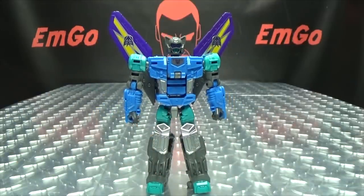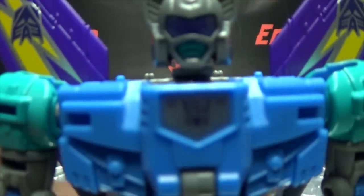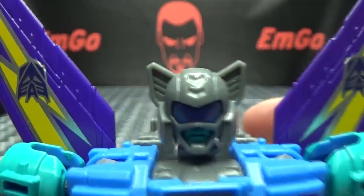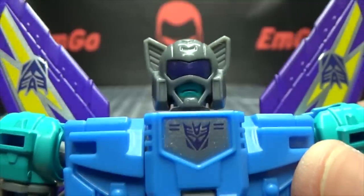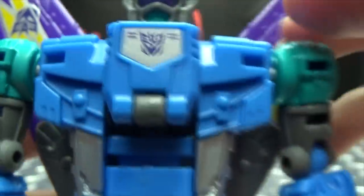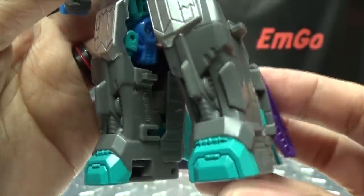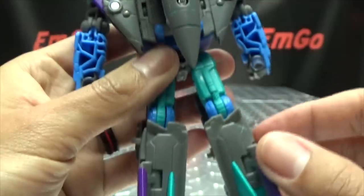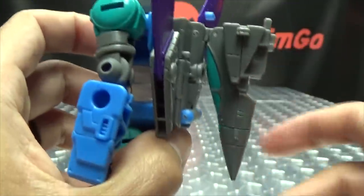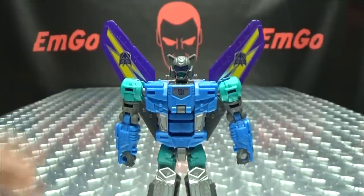There you have Blackwing in his robot mode, and he looks pretty good. Granted, he is the most boring figure of this wave because he is just another Aerobot remold, but he still looks pretty good. Getting in close: nicely done head sculpt, purple visor, mouth painted silver. On the chest there's a Decepticon symbol with silver paint, some gray for the hands, silver on the knees, and toes are painted.